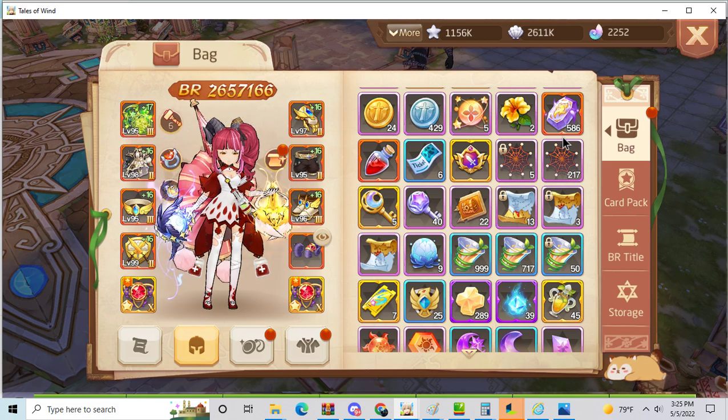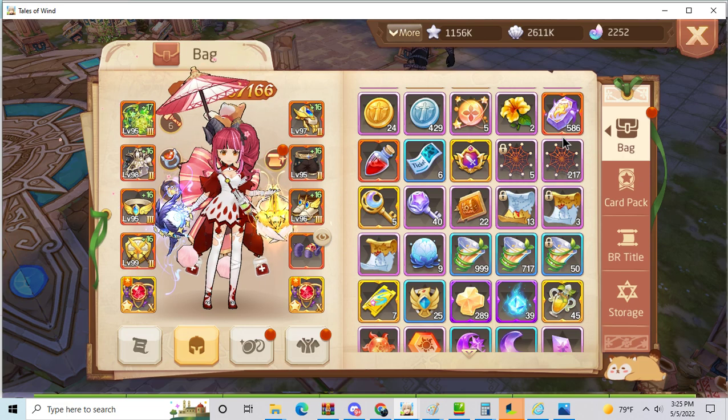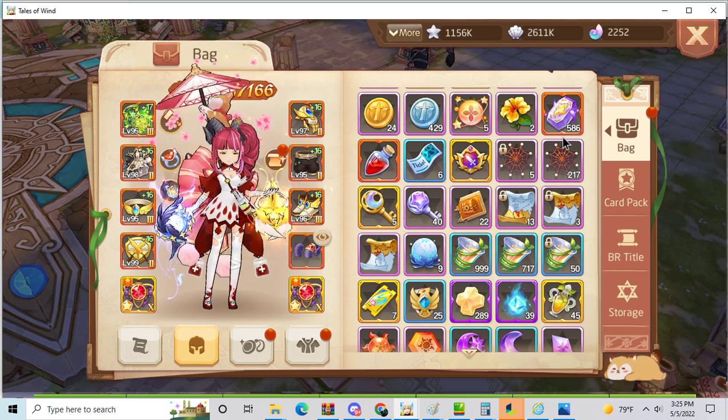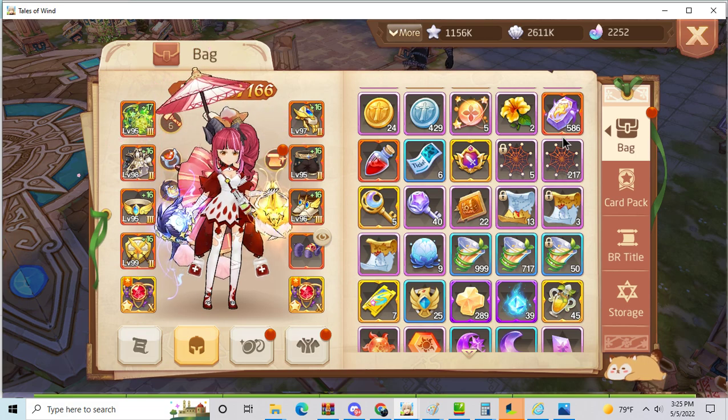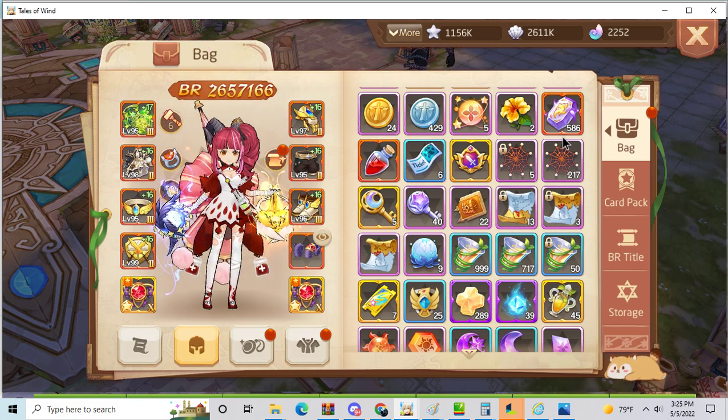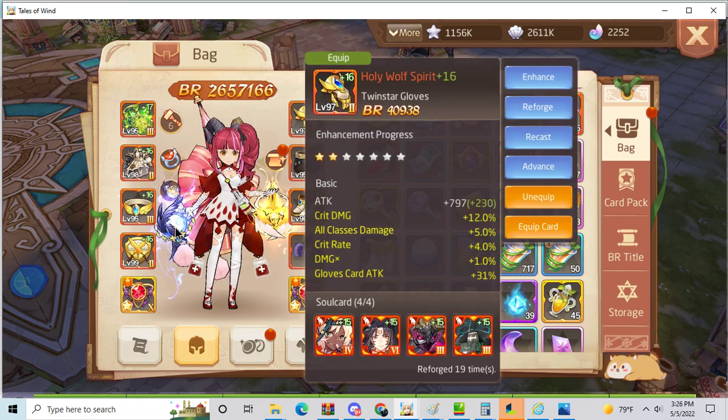This is really the best build for Twin Star. It's also why Twin Star is the cheapest class — you just spend 4,000 spirals and then you're good to go. Every other class has to spend millions of spirals to reach end game; Twin Star just needs 4,000 spirals. This is why Twin Star is the cheapest class to play. Other classes actually take millions of spirals, but with Twin Star all you need is this glove card and you're good.